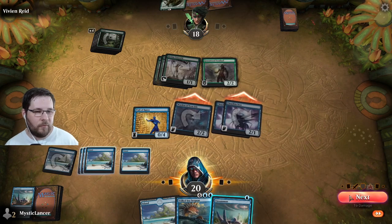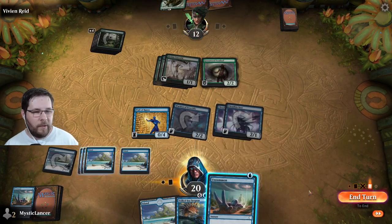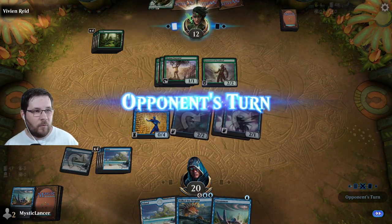So let's go ahead and do that. We're going to attack with all of our flyers and wait to see what our opponent does. We could play the other unsummon right now, but I really don't want to do that.